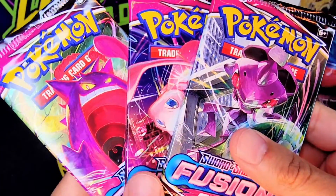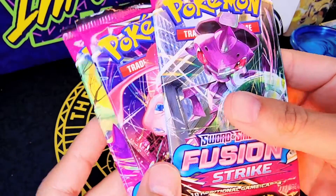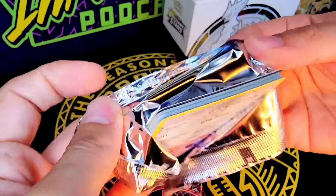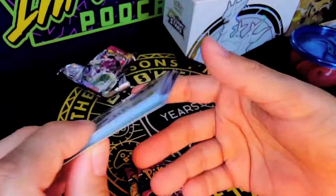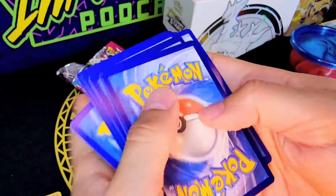And here are the three booster packs — three Fusion Strike packs. You've got Gengar and Mew. Here we go with the first one. Let's see who we end up pulling. There's a code card for Bobby, and this is the Genesect booster pack.